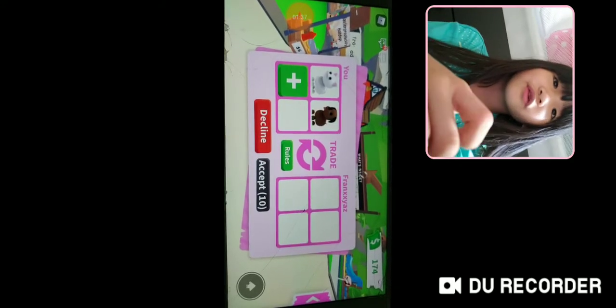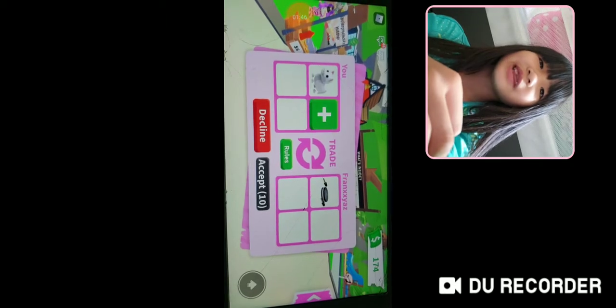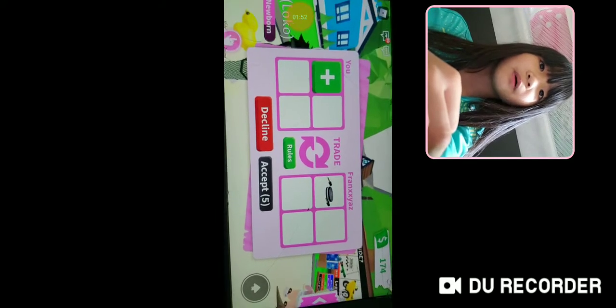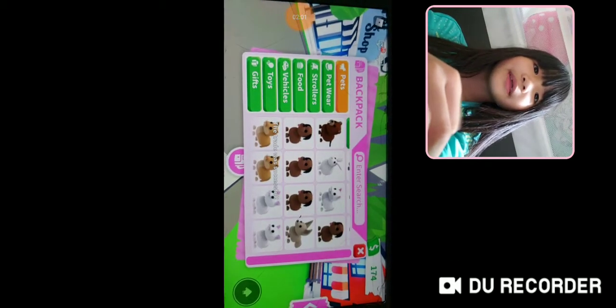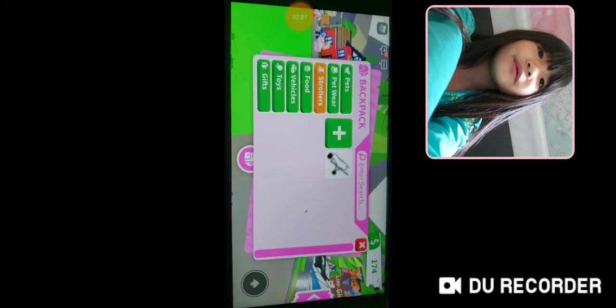So you can trade people — you just have to click on the person and then hit Trade. Then hit that plus button with the green thing around it. You can add items, but if you're new you probably won't have any pets except a starter egg. You need to open that to give it to other people. It looks like somebody traded me something they don't want — a drum. You can hit Accept if you really want it, or just decline it.